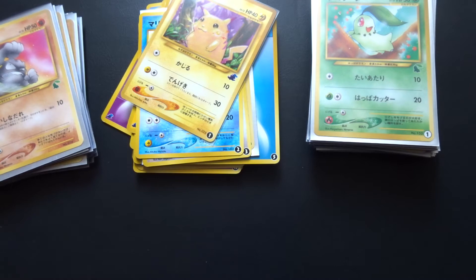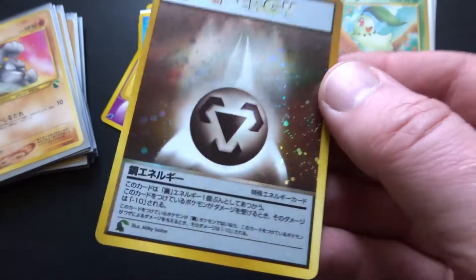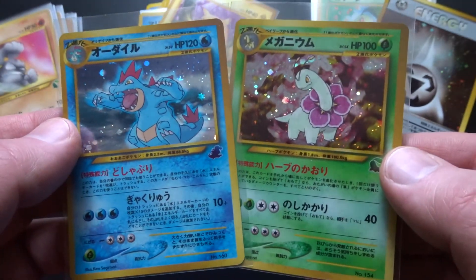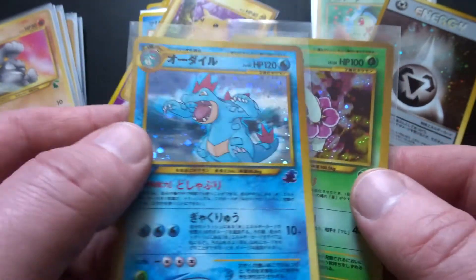Finally there were three holos. There was a holo Metal Energy — very nice card. And we have the holos of Meganium and Feraligatr, which are the same as the Neo Genesis ones but have the little symbol in the corner.